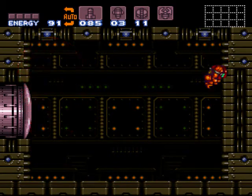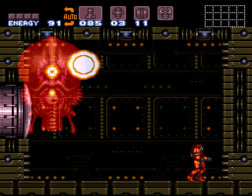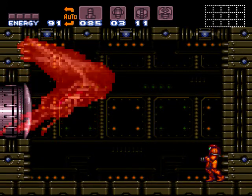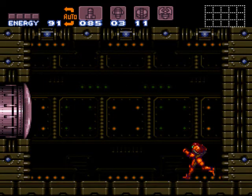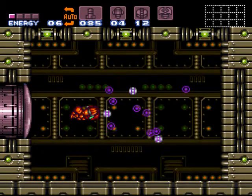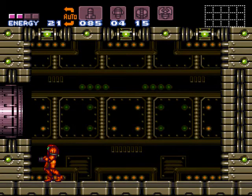So yeah, we killed him and we can get some life back. What do we get for killing him? The wrecked ship turns on. Alright, I'm going to go ahead and stop now. I will see you next time on part 7 of Super Metroid 100% Speedrun with Draco Thuban. Have a great day and thanks for watching. Bye, guys.